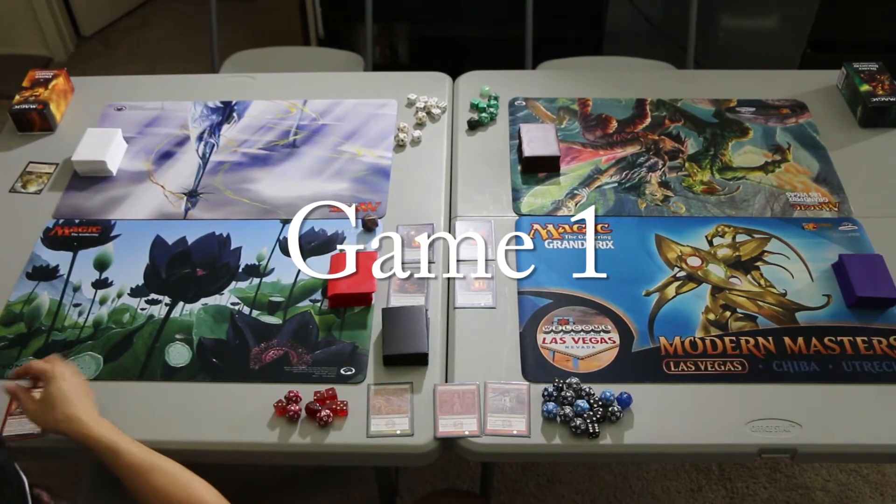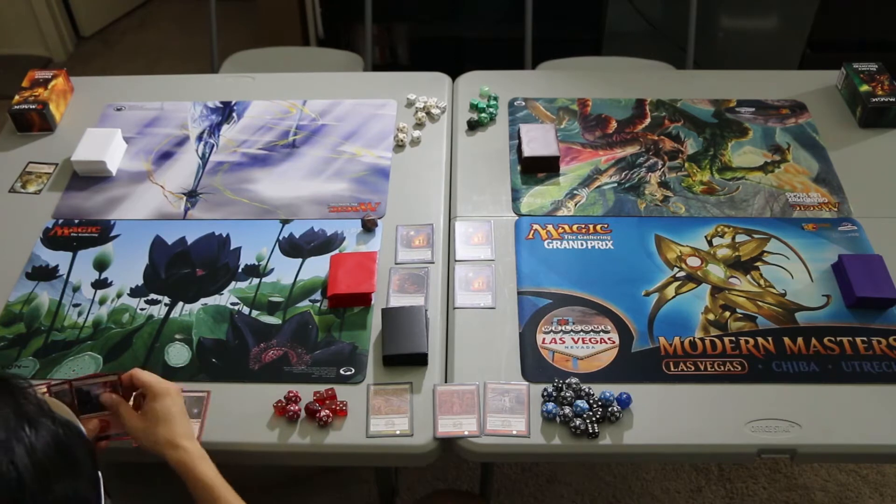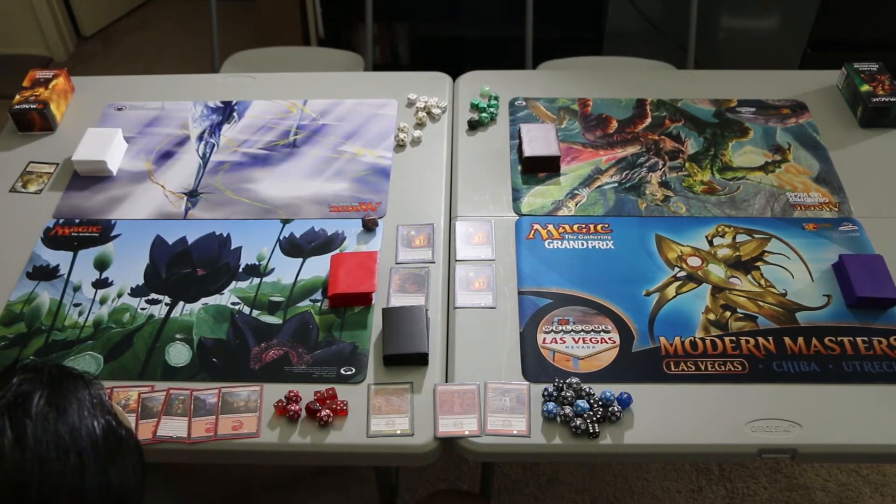Lightning Aggro draws a Gitu Lavarunner, Lava Coil, Mountain, Gitu Lavarunner, Mountain, Experimental Frenzy, Mountain, and Mountain. It's not a great hand, but I think we will still keep it.